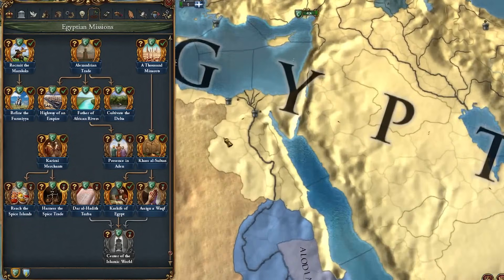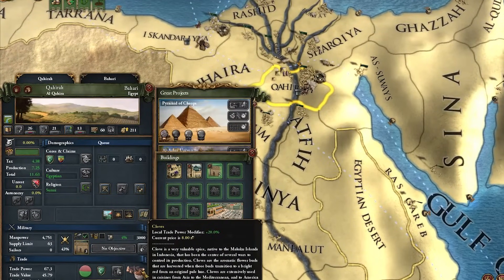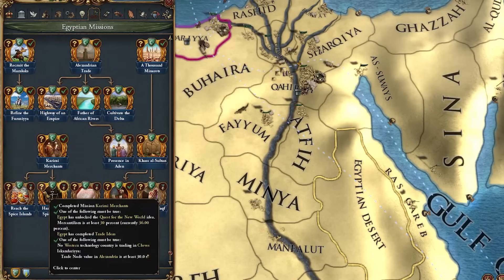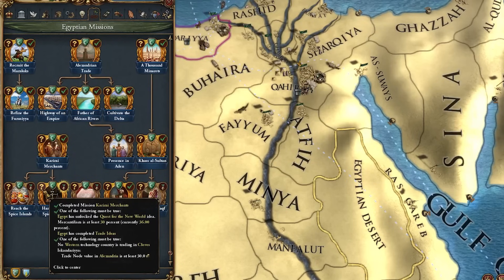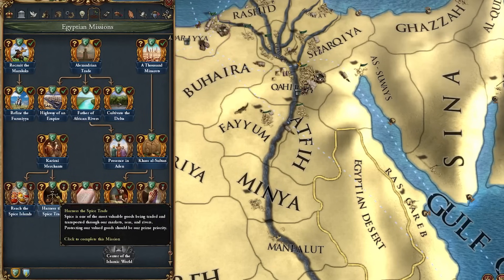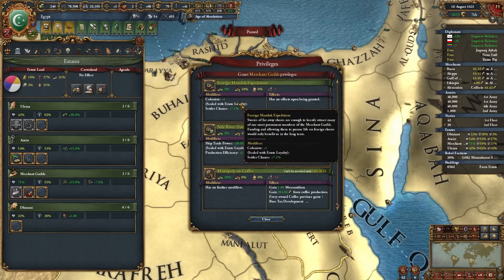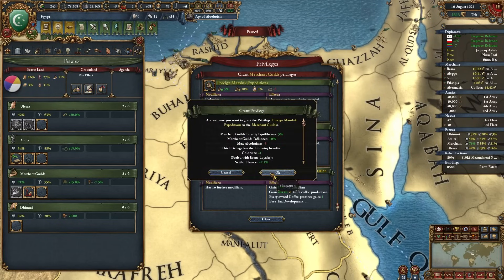I can finally complete the Karimi Merchants mission - I have a trade advisor of at least level three and the most trade power in Alexandria at 51 or more. We actually get cloth being produced here in my capital of Cairo, which is a very powerful trade good with 20 local trade power. I can also complete a mission for having high mercantilism above 30, and trade node value in Alexandria at least 30. We get an explorer worth 75 tradition, merchant guilds estate gets 20 loyalty, and we get access to Foreign Mamluk Expeditions - giving us a colonist!